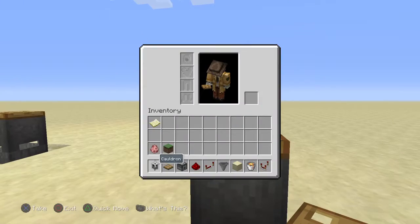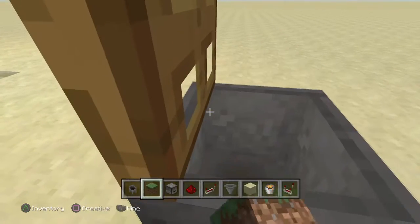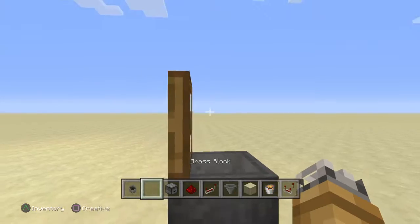Now here's proof that it works. I'm going to take a random item in my inventory, such as this grass block, and I'm going to throw it inside. See? It's gone. Forever.